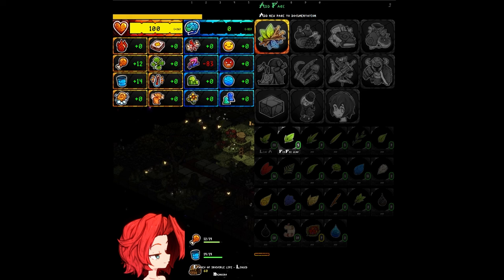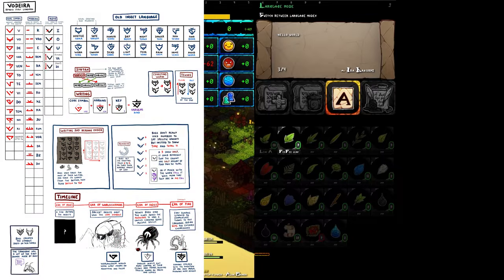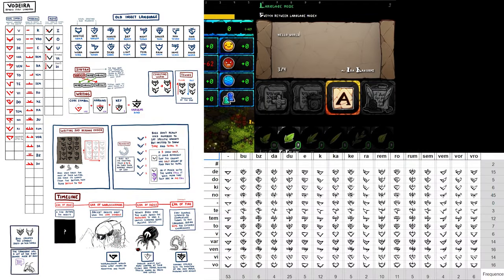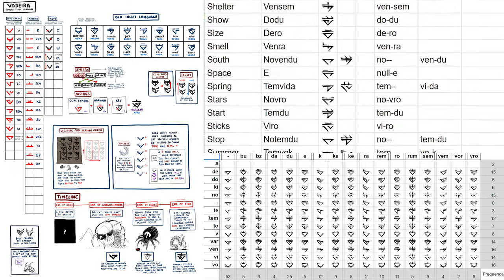The idea is that people in the game can actually document the world around them. Of course you're gonna have people that just name everything peepee, poopoo, or whatever, but there are also players that put some effort into the names. This can be written in English — hello world — but it also has compatibility with Bodeira, a language that we created for the game. I have a fascination for languages, so I added one based on the lore of the world we're working on.